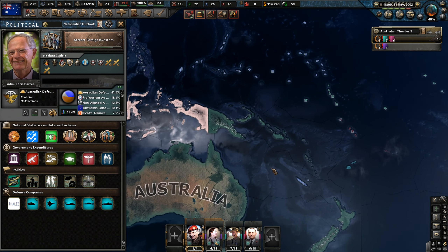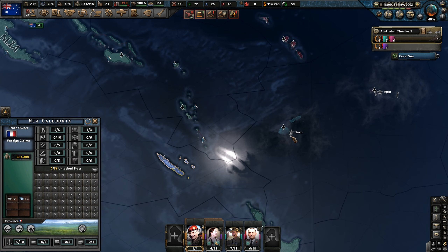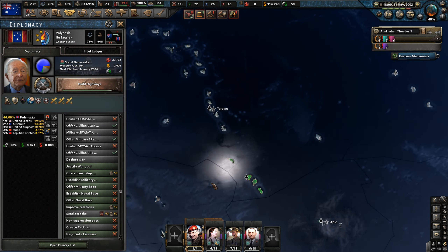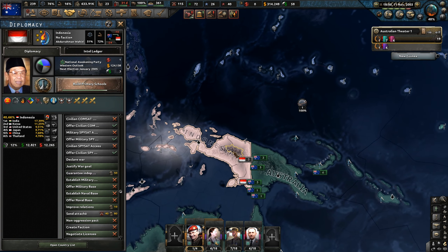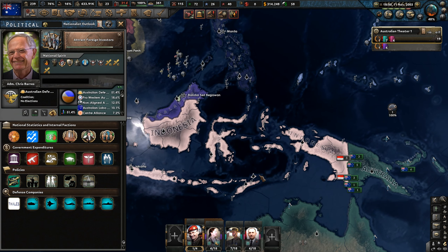In my opinion, Indonesia is probably the hardest country to take in Millennium Dawn. To be fair, even in vanilla Hearts of Iron 4 with the Dutch East Indies trying to tackle them — it's just because you need heaps of naval supremacy and air, and there's so many islands with victory points. It's kind of crazy.